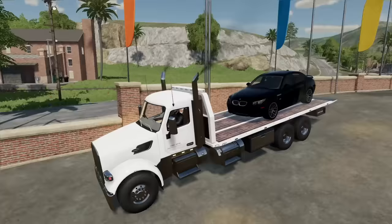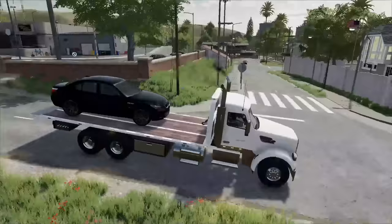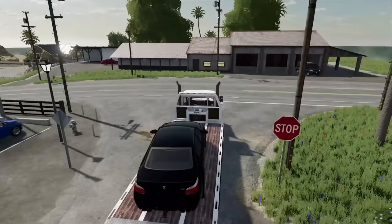We're going to load the decoy on the flatbed for now, because we want the tow truck positioned near the house. That way, when we send the decoy in, we're ready to go — we don't have to run all the way back to pick up the truck. We'll station it somewhere across the street, just pretending we're doing a normal tow job. The house is right there — we're going to back it in right here.